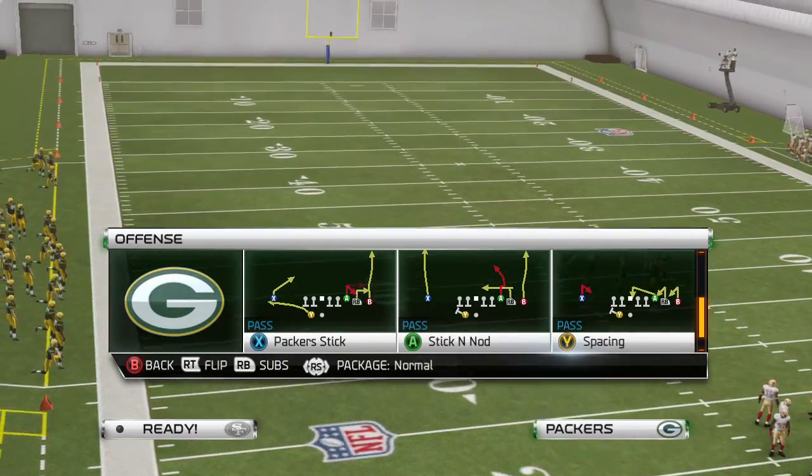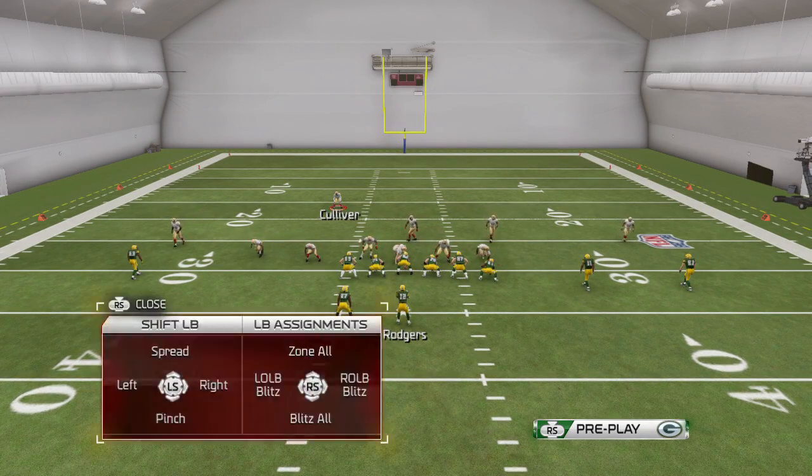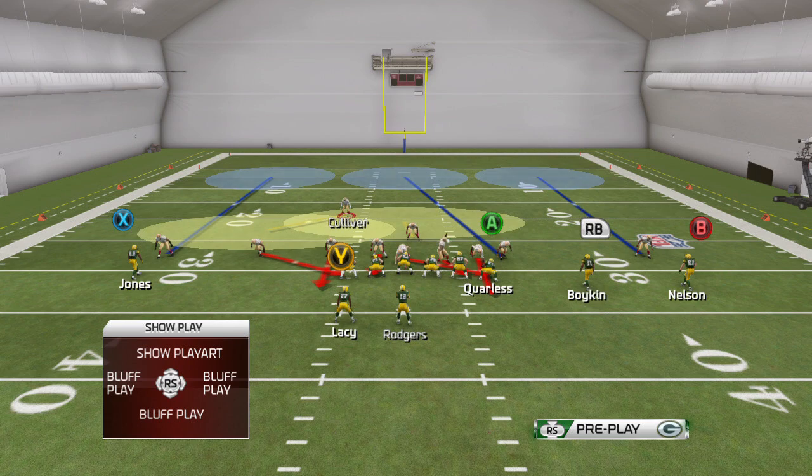What you do is base the line, re-blitz right outside linebacker, re-blitz left outside linebacker. Do the shake and you're gonna get quick pressure, usually on the right side — Eldon Smith is gonna come off the edge.